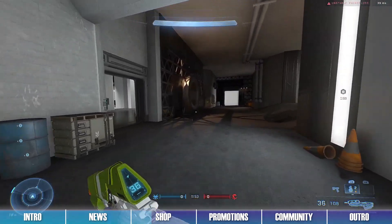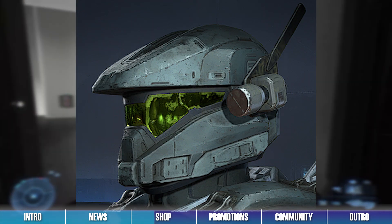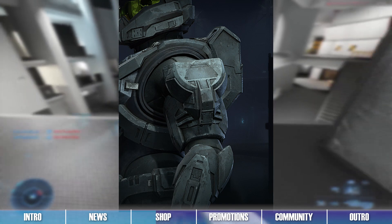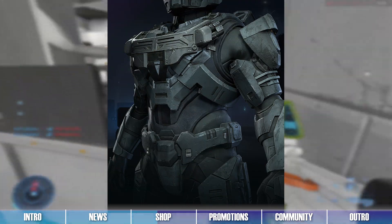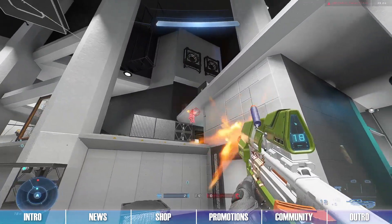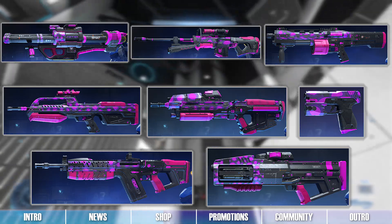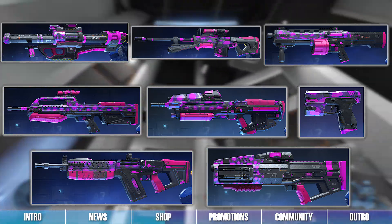For the Mark VII Armor Core, this bundle contains the Medikite Helmet, the Light Link Helmet Attachment, the Socia Shoulder Pads, the Tiger Plate Chest Piece, and the Test Pattern Coating. Additionally, this bundle also contains the Icebreaker Visor and the Groovy Pink Coating for all current weapon cores except for the Bandit Rifle.